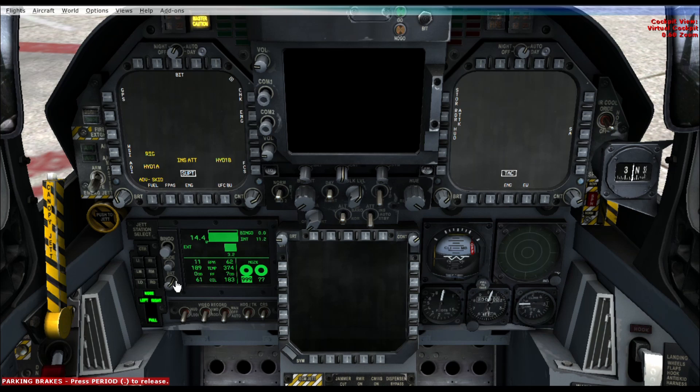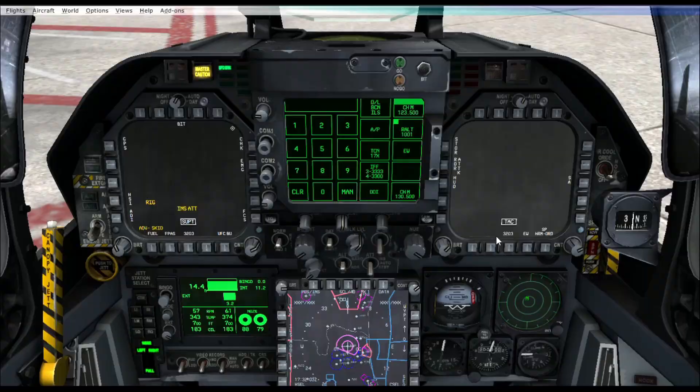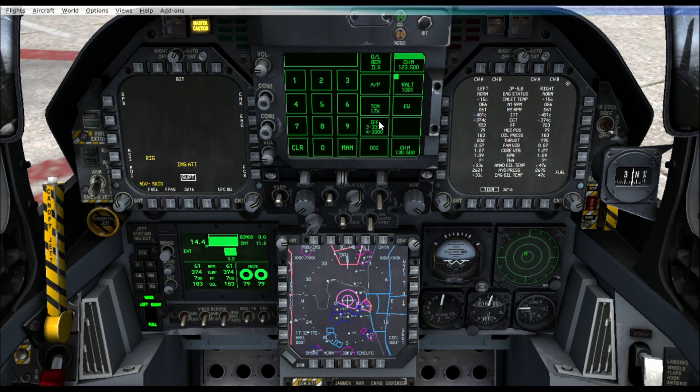Do some switches down here. We're going to pull this — that'll move it out of the way. Now what we're going to do is a little check. We're going to check our engine to see it functions correctly. Then we're going to start with G00. Let's just make sure we have our HUD on.